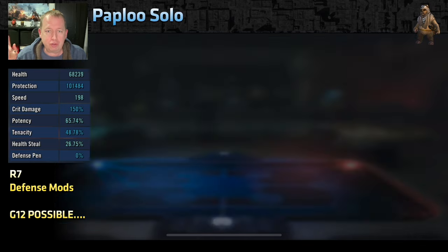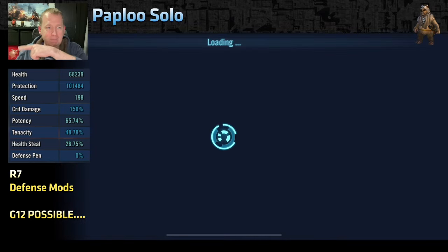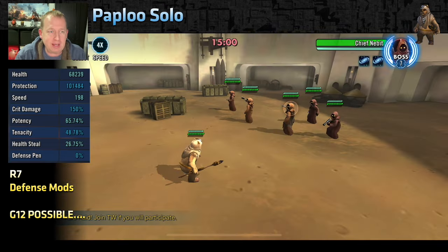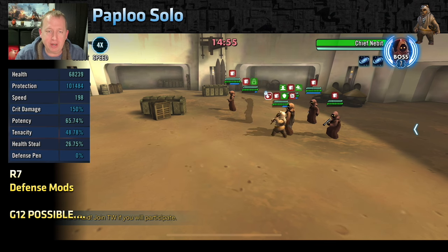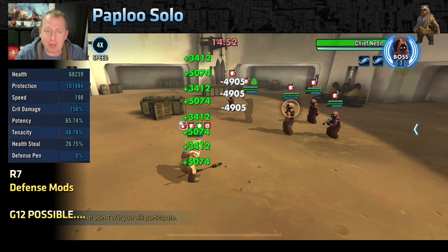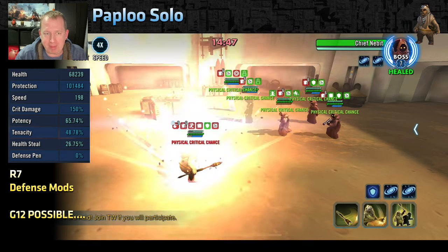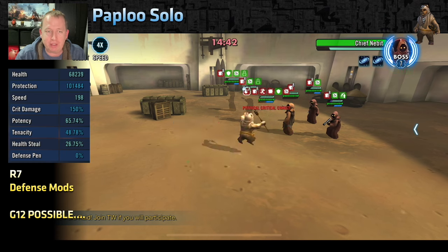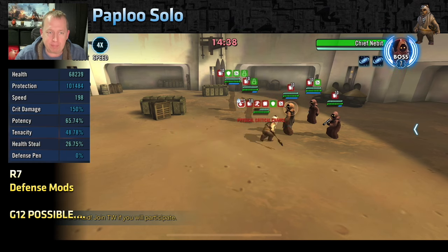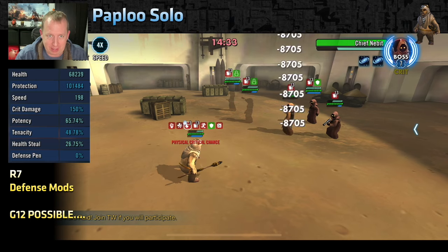Here we go — Paploo solo, Tier 10. Here are my stats: at relic 7 I've got 68,000 health, 101,000 protection, and very low speed — under 200. The strategy is straightforward: basic, basic, basic, basic. If Paploo gets trapped under Healing Immunity — which will eventually happen — that is when you use his second special, because it cleanses all the debuffs off him.